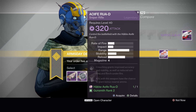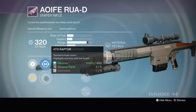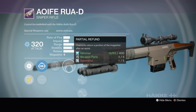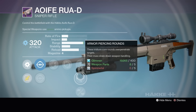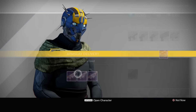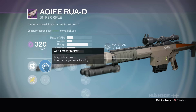I'm not going to try to pronounce that — you guys pronounce it in the comment section. I never like this thing. What do we got here? We got Long Range, the Raptor, Rodeo, Partial Refund — chance to return a portion of the magazine after an assist. Perfect Balance, Armor Piercing Rounds, and Injection Mold. Not really feeling that one. This is really just for you guys here. I have my Longbow 1,000 Yard — that's what I'll use for everything PvE. ATB Long Range, the Raptor again.